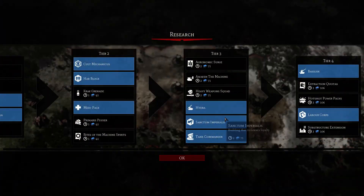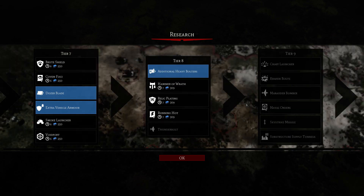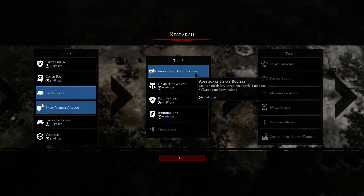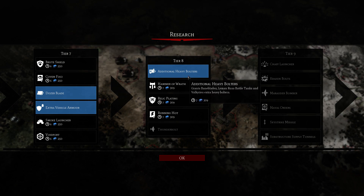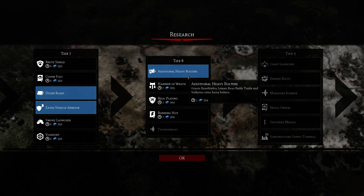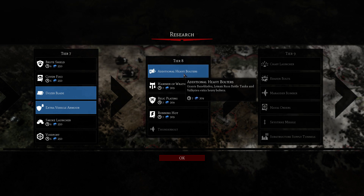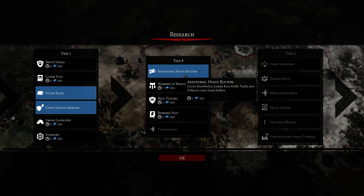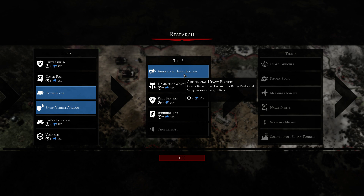Just got the heavy bolters. It's a strong T-ray tech for the Astra Militarum, mainly because the Leman Russ battle tanks get additional heavy bolters. Makes them deadly at 2 and lower range. Their standard range is 3 on both weapons. This adds additional weapons to the Leman Russ battle tank.